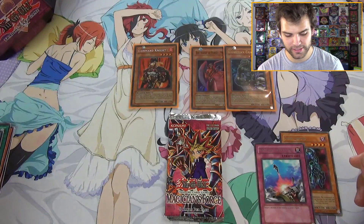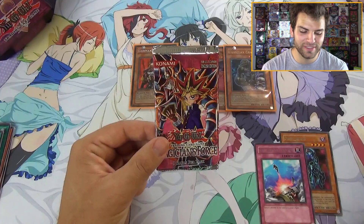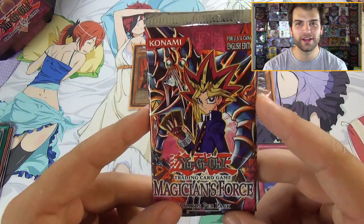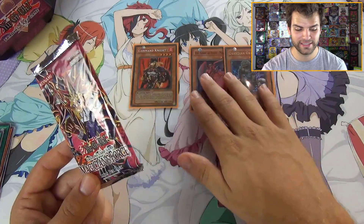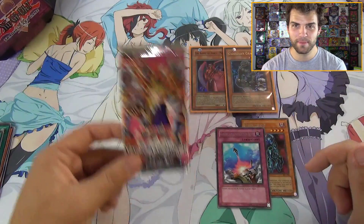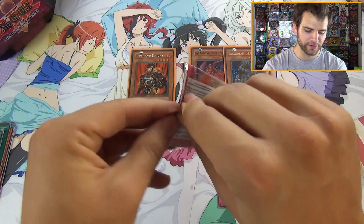Now we're into the final pack — the pack of destiny — Magician's Force. If we can get a foil out of here that'll be three foils out of five packs — the godliness! You guys ready? Give it to us.